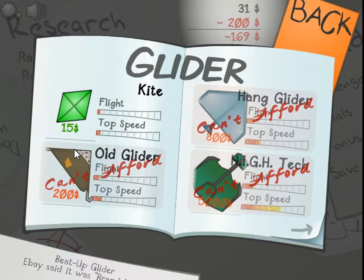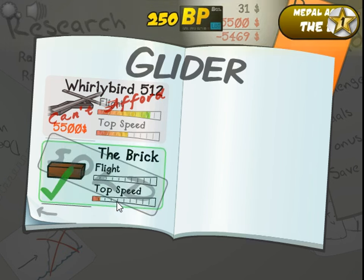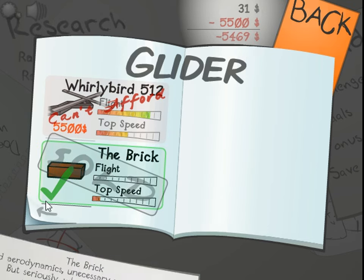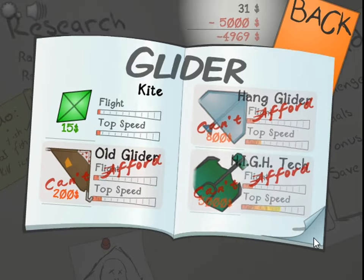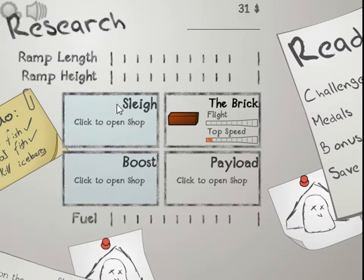No one needs to know about boosters. Let's go see if there's anything here - Fly Bird, nothing else. Wait, what? The Brick. I've been playing this game for like five years - The Brick? Purchase the hidden glider - The Brick! That was extremely unexpected. I've been playing the game for five years and I found an easter egg! Bad aerodynamics, unnecessary way to square. Pretty self-explanatory - when you're this cool, you don't bother with details. That was actually free, I didn't blow out any of my money, which is pretty cool.